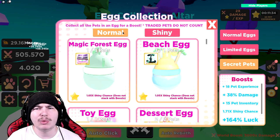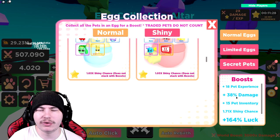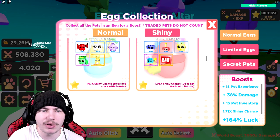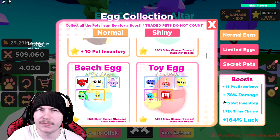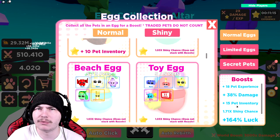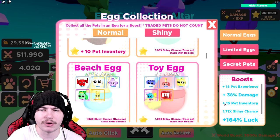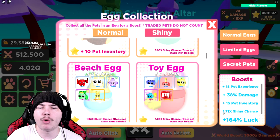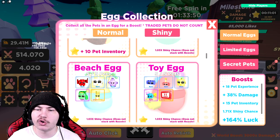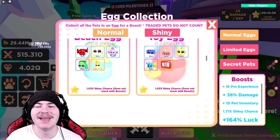Now that we've got the new pilgrim one, we've basically completed the entire game again, so these are the best boosts you can get in the game: 18 pet experience — we haven't had pet experience for a while, so I'm actually fine about that because we don't really need it. 38% damage boost — I'll take it, I wouldn't mind getting more of this one, to be honest. Pet inventory — with the new introduction of auto delete, the pet inventory doesn't really matter to most people, although it might matter to some people that haven't got a lot of pet inventory. 1.71 times multiply for a shiny chance — I almost have, like, a two times shiny chance.